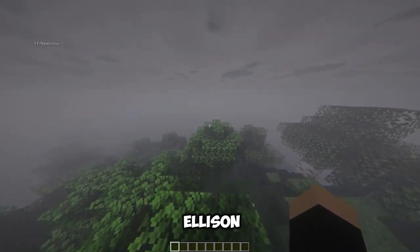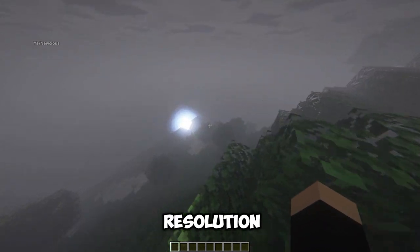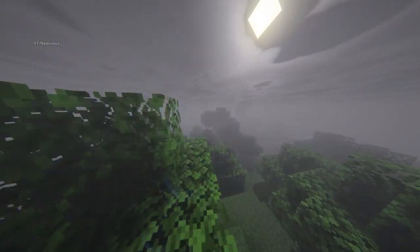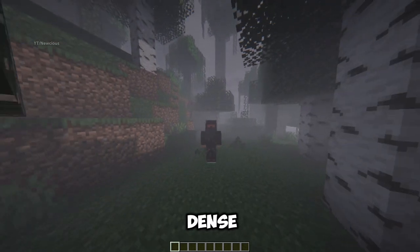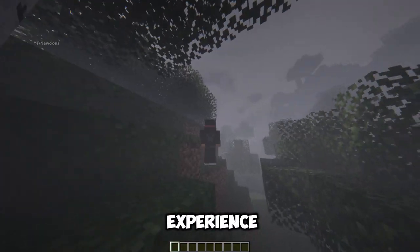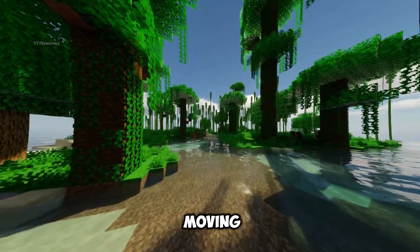Insanity Shaders by Ellison Dev. This shader adds a layer of realism to the Minecraft world, with high-resolution textures and animations everywhere. What makes this shader stand out is its attention to detail and its spooky atmosphere. The sky becomes gray and gloomy, the rain becomes a dense fog, and every scene — night or day — has a touch of horror. If you are looking for a shader that will make your Minecraft experience more thrilling and scary, then Insanity Shaders is the one for you.